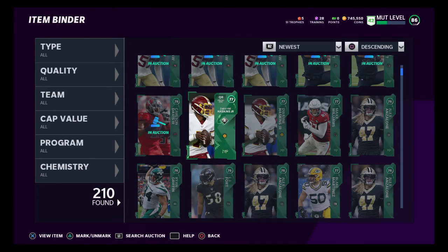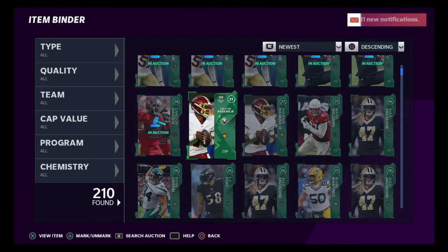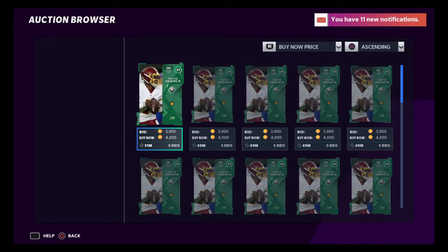I just gave out a tip to go buy your golds for $700K, to put three of them in the set, and then sell these cards for $5,500. People are asking, how come you sell them for $5,500? Because if you look at the quarterback right here, he's going for $4,000.